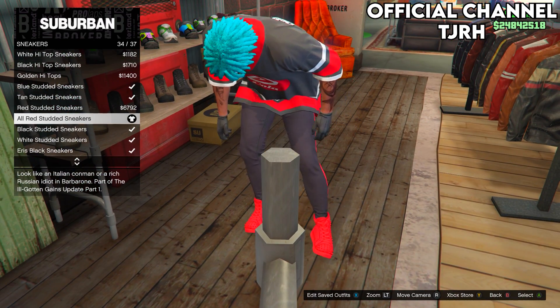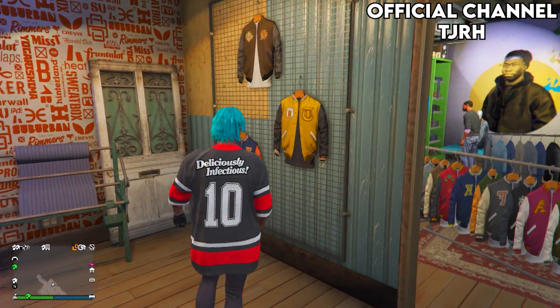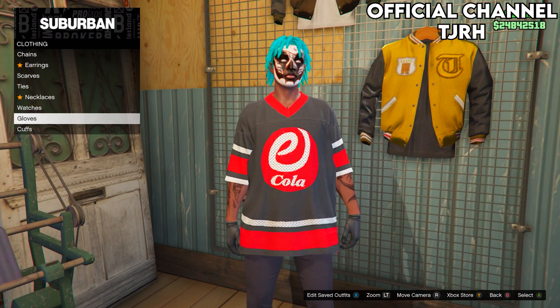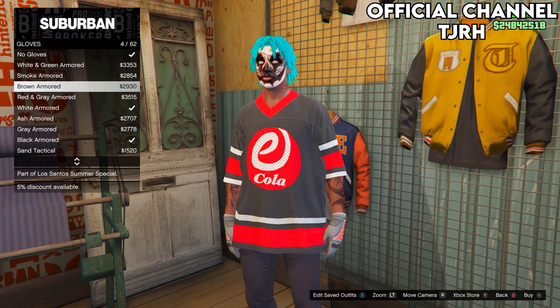After you equip those, go over to gloves and equip the red and grey armoured gloves.